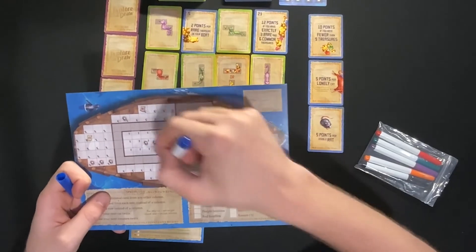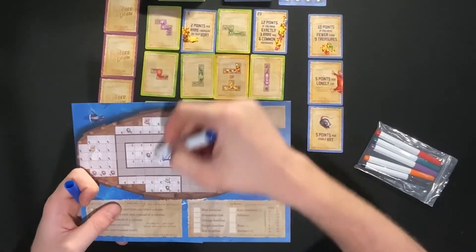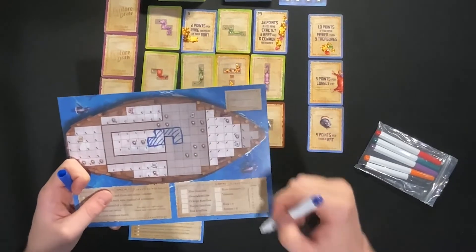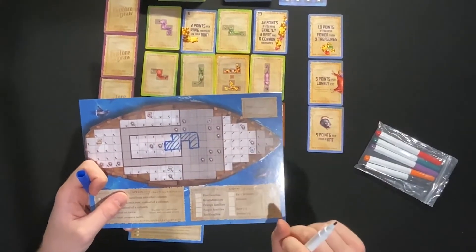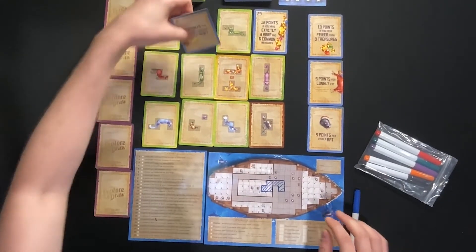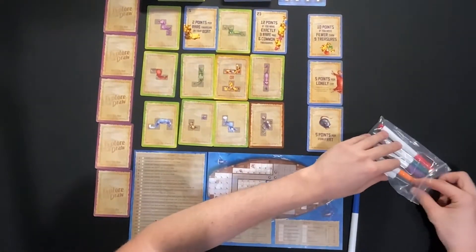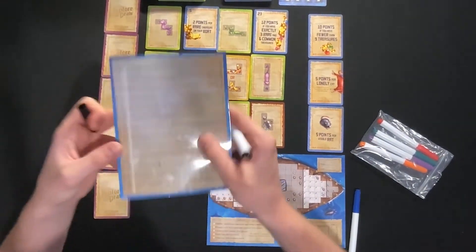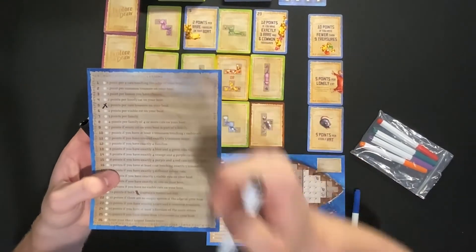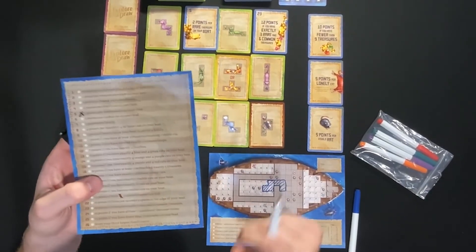If I chose a column with a lesson card, I look at the top number — in this case five — and with my black marker I go to my lessons card and cross off number five. Number five happens to be two points per rare treasure on your boat, so if I take that lesson I'll be trying to accumulate rare treasures throughout the game for two points each at the end. There are two other card types: treasure cards. Rares have more gold in them, while commons are more red and smaller. The common treasures are a one piece, a two piece, a three long, and a three bend.